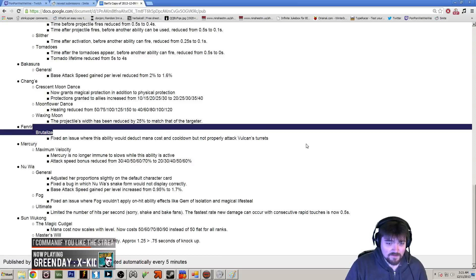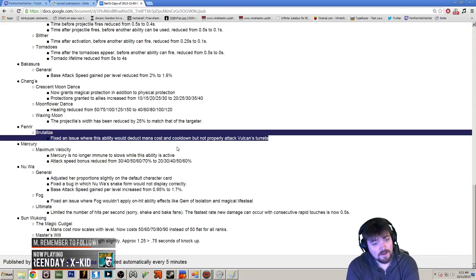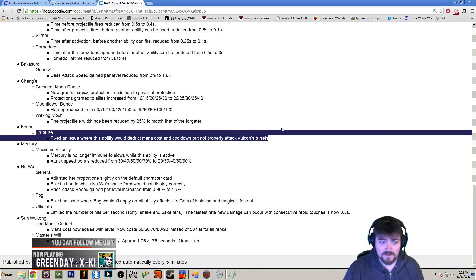Fenrir got a bug fix if you were trying to attack things like Vulcan's turret. Mercury got a pretty significant nerf this patch. Maximum Velocity, his auto attack steroid — before he used to be immune to slows while using it, and now he is going to be vulnerable to slows while it's active. So you can now kite him around more effectively.